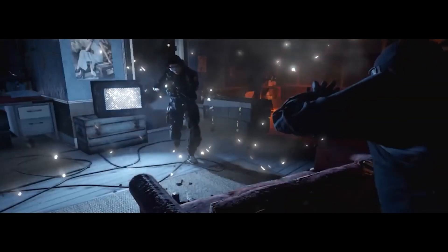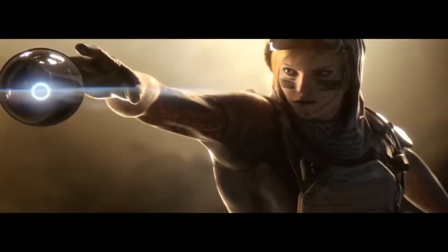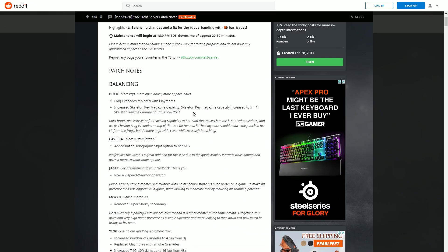Hey guys, it's Sam here from DBD Online, and in today's video we're going to be talking about the test server patch notes. These were released yesterday by Ubisoft. Jager got nerfed from a three-speed down to a two-speed two-armor. Walli's Buck is losing his nades, Cav is getting hollow, and Mozzie's secondary shotgun is being removed.